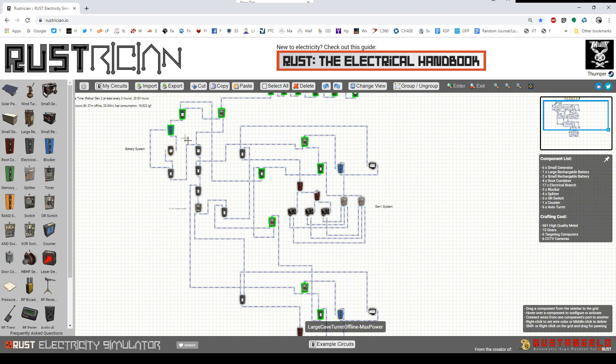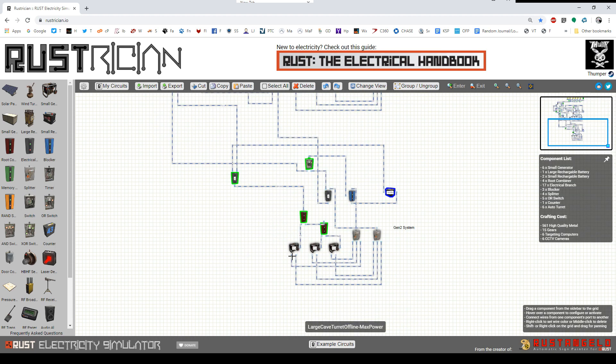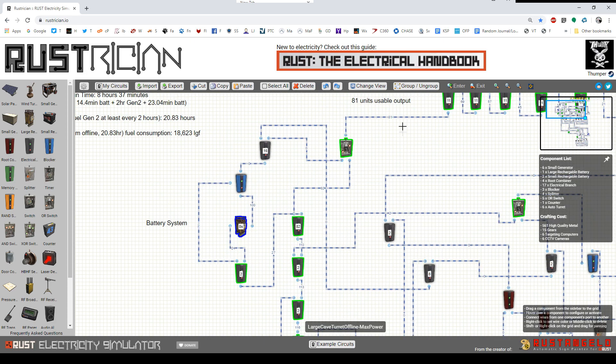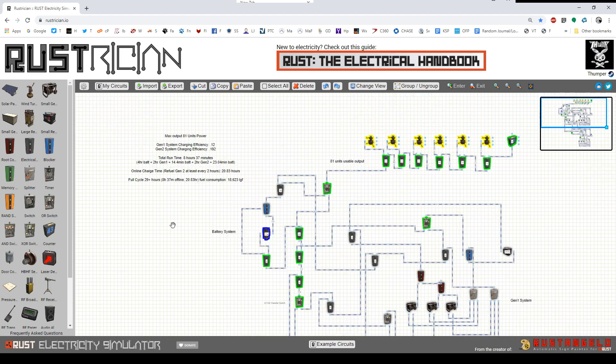This is running right now — it just tripped over to system one. System one ran out of fuel, it went back to battery for a few moments because the battery had recharged, and now it's switching over to generator system two. I only put a minute of fuel in each for demonstration so they're not running long. While generator system two is running, it's providing the full 81 units of power because the branch is set to 82, and there are 24 units left over slowly adding power to the battery. Over a two-hour fuel period it'll add about 23 minutes to the battery.